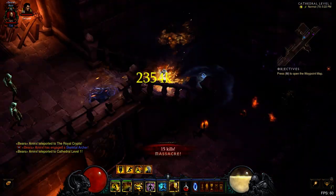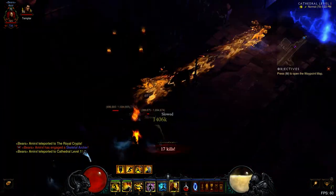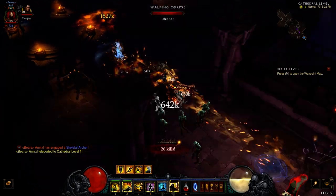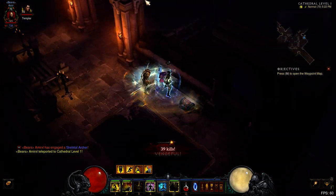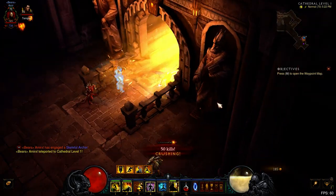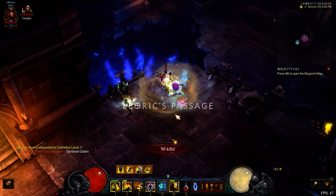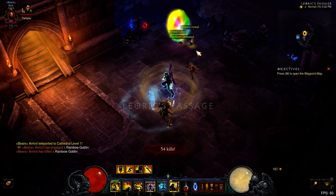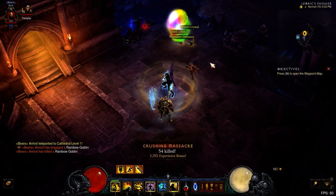And once you get the map layout, it's really, really easy to farm. You'll know where to go generally. So it makes it really easy to find it, although I'm kind of failing right now. All right, so here we go — we're at Leoric's Passage. We found a Rainbow Goblin already. I'll keep going and then I'll invite people after.